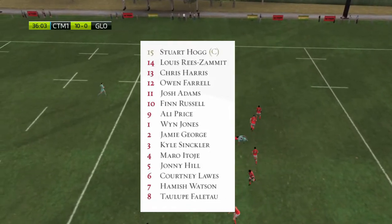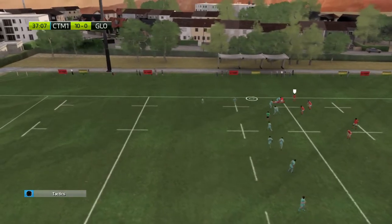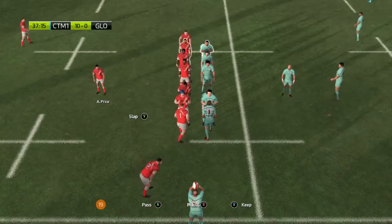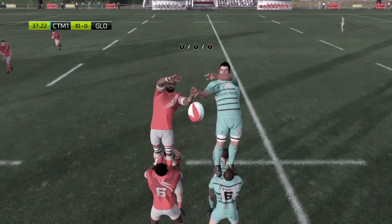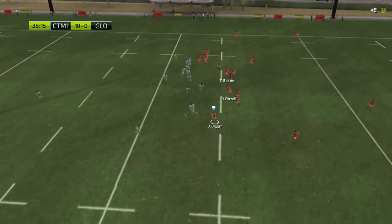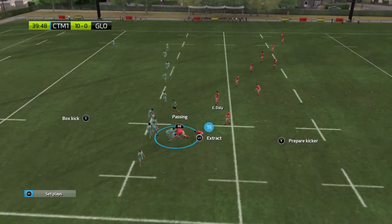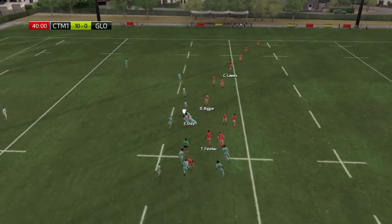That back row: Courtney Lawes, Hamish Watson and Taulupe Faletau — a variety of players in there. I'm not sure all the link-ups will work too well. Nice to see Hamish Watson back from the injury that made him miss the Japan game. Courtney Lawes had a really good game coming on early in Japan when Justin Tipuric went off. Looking forward to seeing him in that six shirt. Hamish Watson in the seven — I've talked night and day about how much I like him. Faletau taking that eight, playing in the correct position this time — he had to play flanker in the Japan game, so we should see a lot more of him in this one.